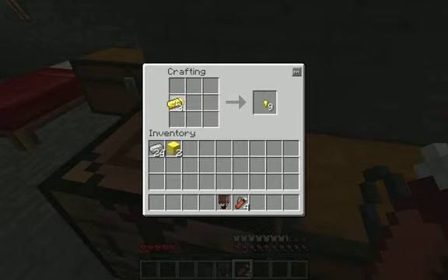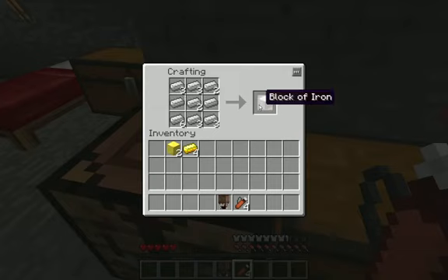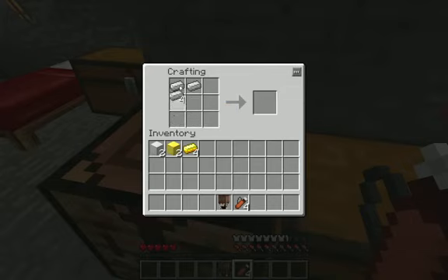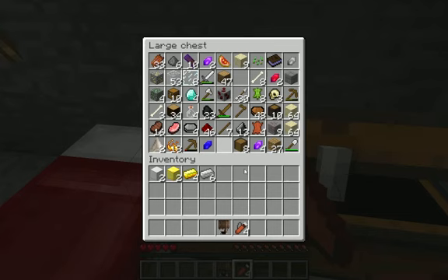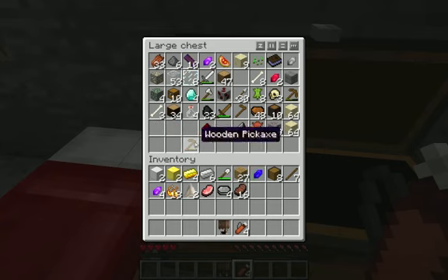Got two blocks of gold. Why am I doing this? The iron is just taking up more inventory spaces now. So I'm going to load up my inventory with everything I could possibly imagine having.